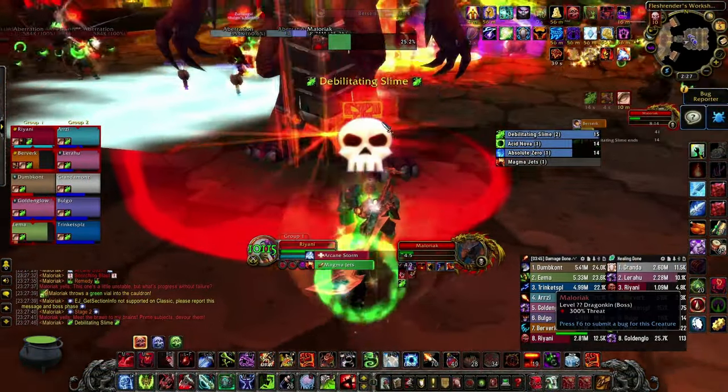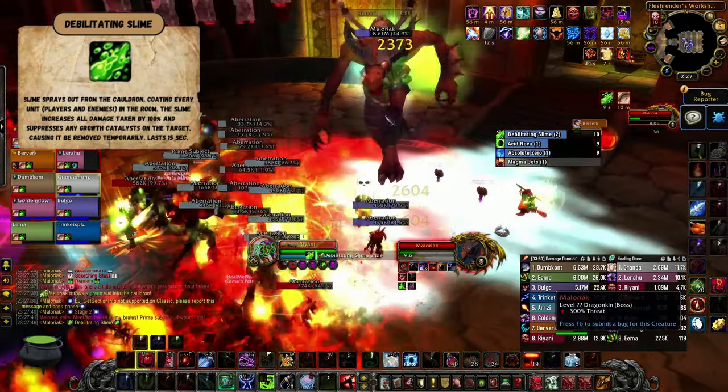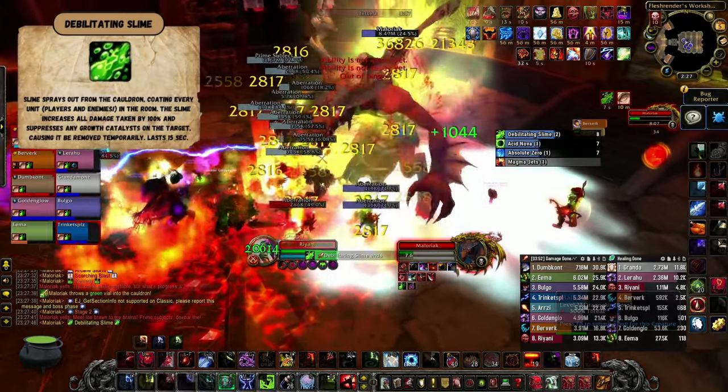After that, he'll go into his green stage. In his green stage, he'll make everyone in the raid and any adds that are up take 100% increased damage, removing the Growth Catalyst buff from the adds for 15 seconds.